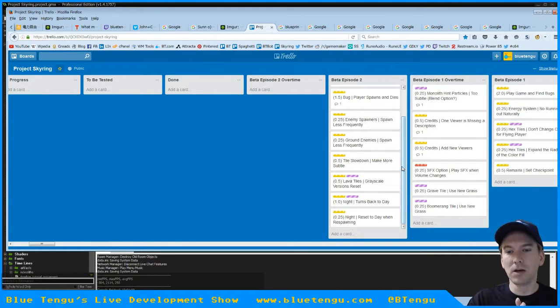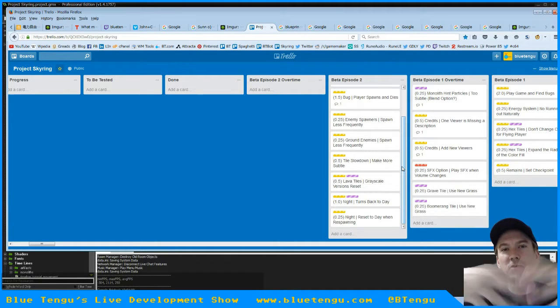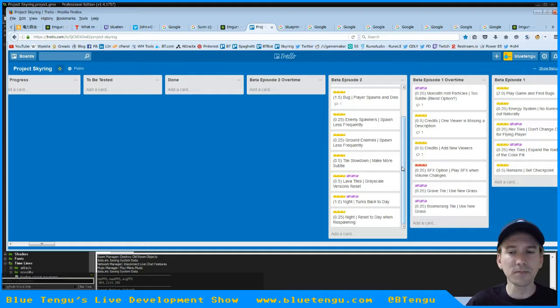The lava tiles had an issue as well. Every time there would be an eruption, the lava tiles would start out grayscale and move to red, which was weird, so we fixed that. Night now goes back into day properly, and it resets to day whenever you die and respawn.